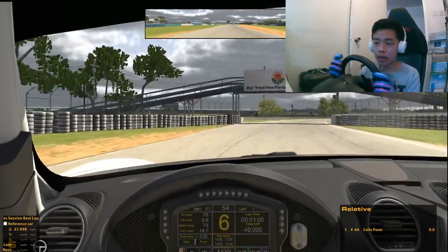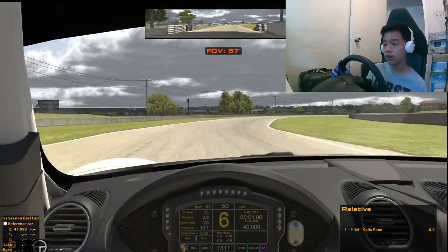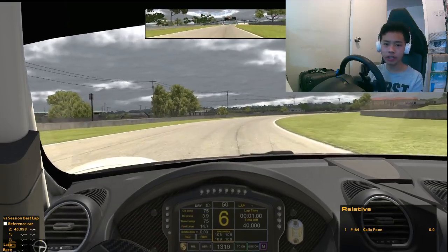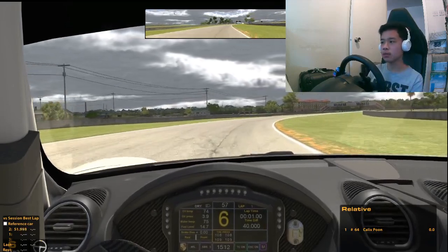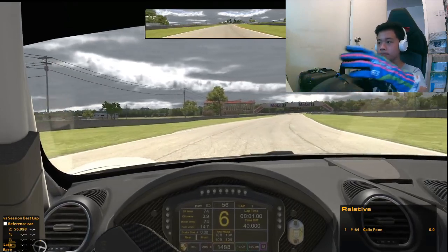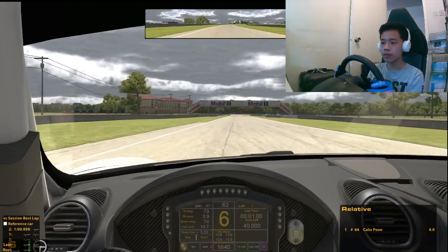On the right-hand side, we've got the ABS and the MIL - I really don't know what that is. We've got the Porsche logo, and below the RPM we've got the Porsche name and font. That is basically the small HUD panel in front of you.